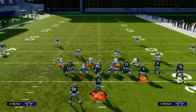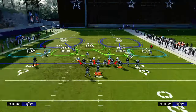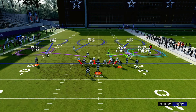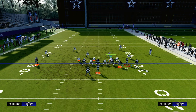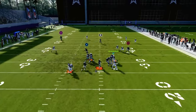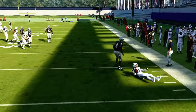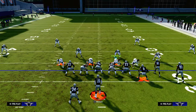The same principle holds true if we try to do any kind of flow to the left-hand side. If I try to put a streak, a crosser, and maybe a backside dig, when I run this with my bunch to the short side, that third has a lot more wiggle room to be able to break on this crosser — both of them actually do. That is another example of these thirds being really good when you're using them to the wide side — that is really important.